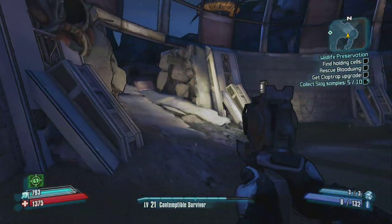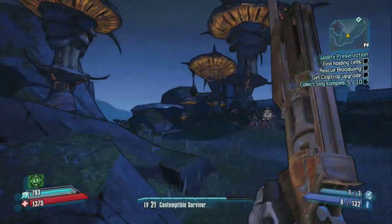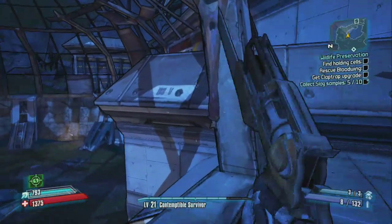To get to it, proceed through the dome, out through the broken wall, jump up onto the concrete, and head to the corner. And here you'll find the third teddy bear.